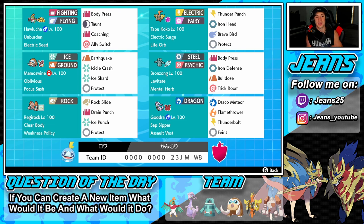Right next to Mamoswine is Bronzong, our Trick Room setter — Steel and Psychic typing with Levitate ability and a Mental Herb so it can't be taunted right off the rip. Moves: Body Press, Iron Defense to set up bulk, Bulldoze to slow down opposing Pokemon, and Trick Room to set up the speed reversal.